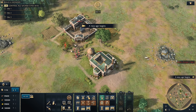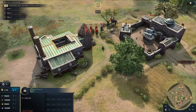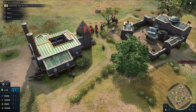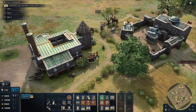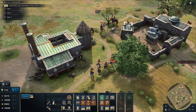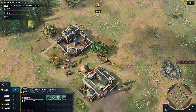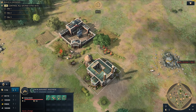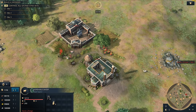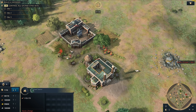We're going to start with the Twin Minaret Madressa — an absolutely insane landmark. The reason it's so good is because it extends the life of your food. It spawns a berry bush, and this respawns every two minutes after that initial berry bush is exhausted. Once you deplete it, two minutes later it regrows. You're talking about 700 food cycling in every two minutes for free — that's a massive amount of food.